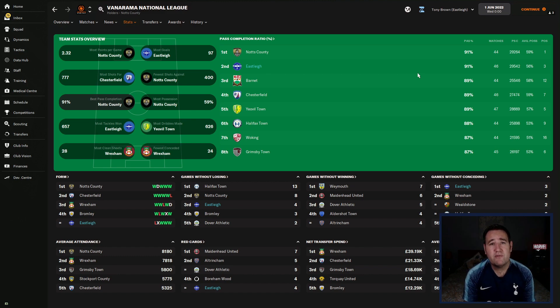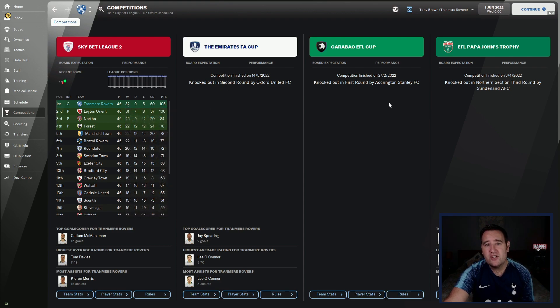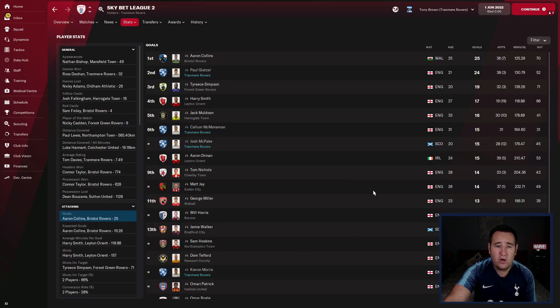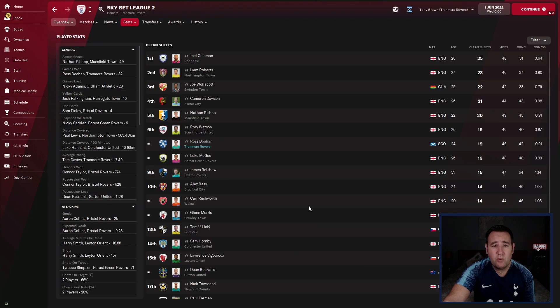Now let's check out Tranmere Rovers. We are champions with 105 points — played 46, lost 5, drew 9, won 32. We got knocked out in the second round of the FA Cup against Oxford United, the first round of the Carabao Cup against Accrington Stanley, and the third round of the Papa John's Trophy northern section by Sunderland. But it's all about the league, and we're champions with 105 points.